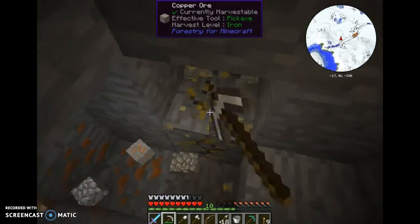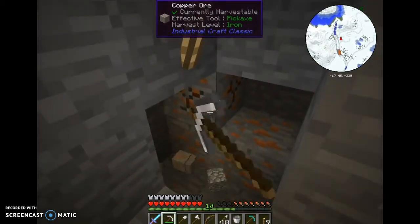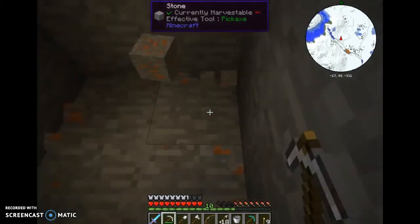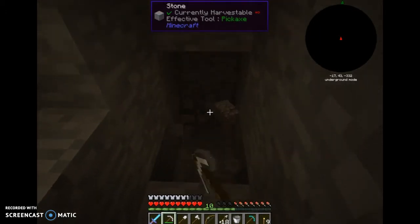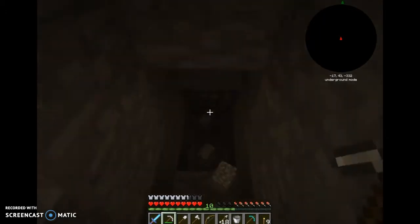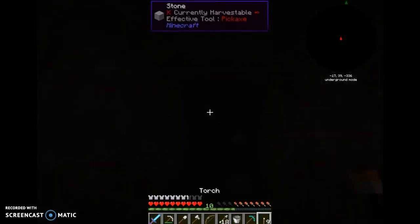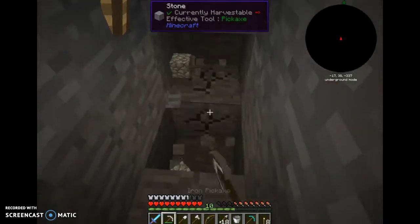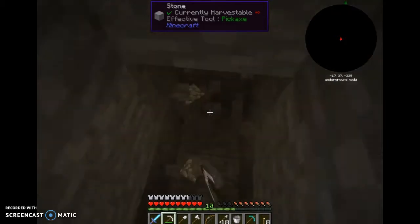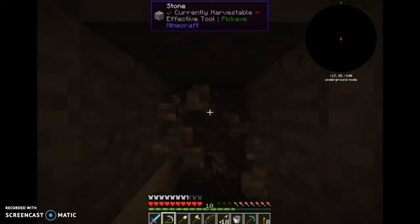All right, so right now I'm just mining some ores out of the way so we can get down to the good levels. Let's put my underground map on — it's good for finding your way back to the surface. It also tells you what elevation you are at, so I'm at negative 40 right now, which is nowhere near where I need to be if I want to find some diamonds. I've got to keep going way down.